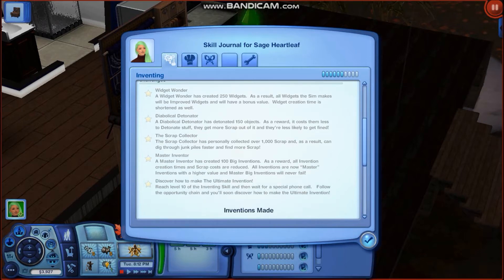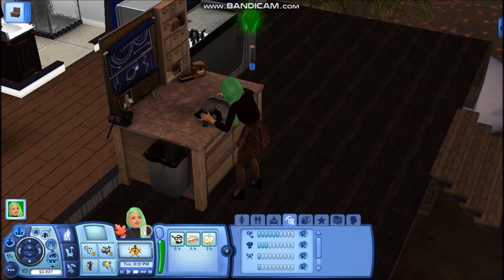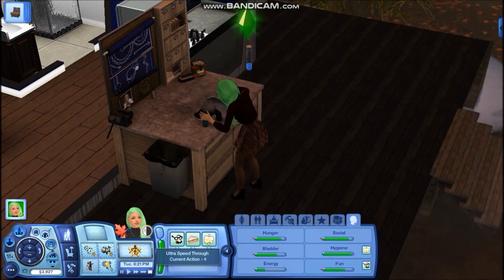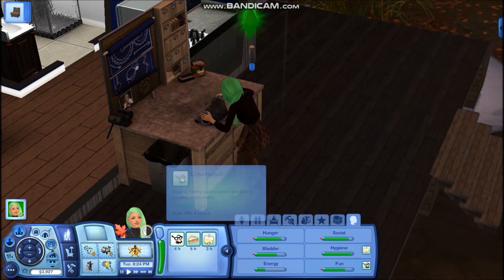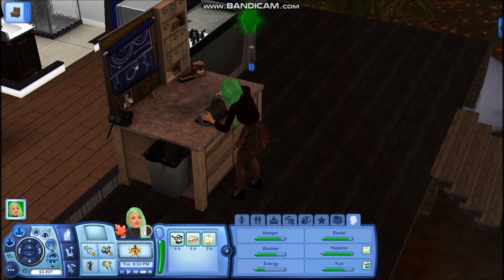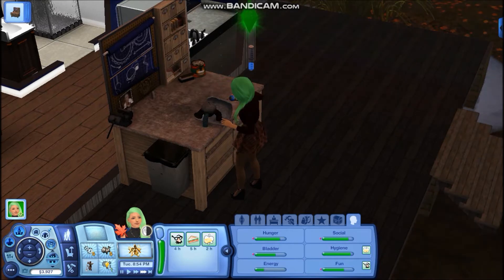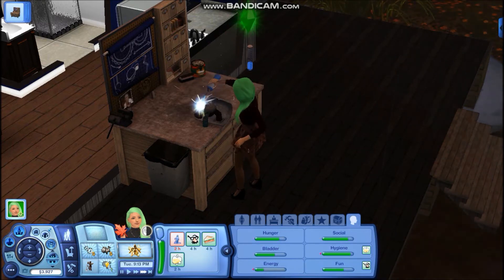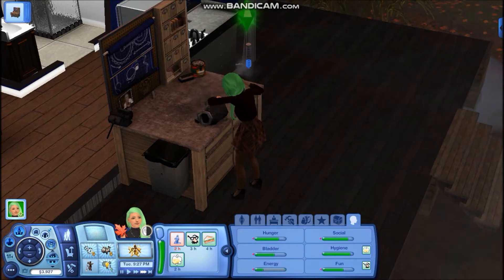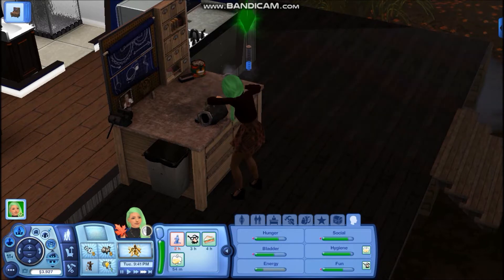We can get widget wander, diabolical detonator — that's something I wanted to do in this part, detonate some things — the scrap collector, and master inventor: discover how to make the ultimate invention. I'm going to guess the special invention has to do with our lifetime wish, but I'm not really sure. My game lags every time I click the four-speed. It's only in this save, so I apologize — it's really annoying. Hopefully my game doesn't crash.